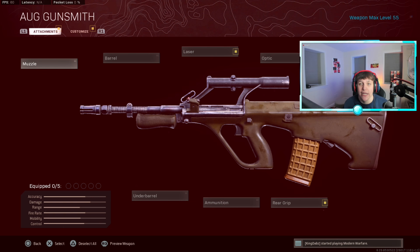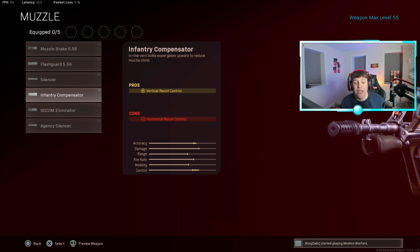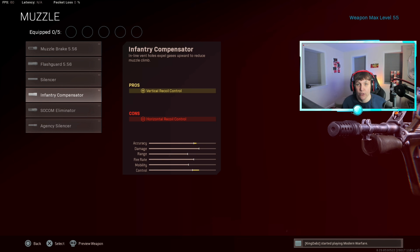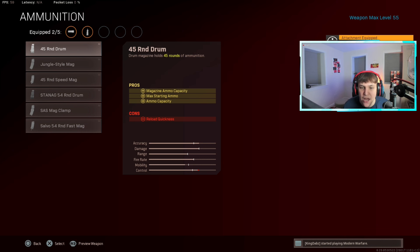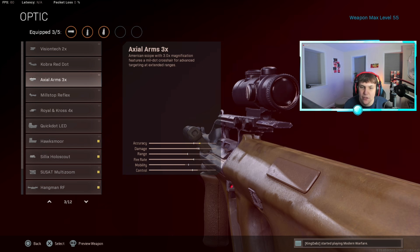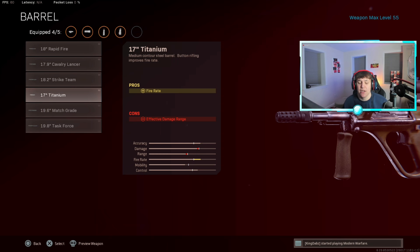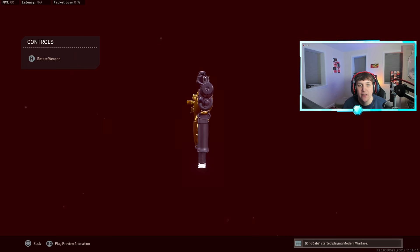For number four, we have the AUG — a gun I just started using but it's definitely one of the best in the game. For the muzzle, use the Infantry Compensator to control that vertical recoil. Even with this attachment you still have a lot of vertical recoil, so add the Field Agent Grip as well for horizontal recoil control. Run the 45-round drum mag — it's a burst gun and you'll hit your shots frequently. Use the Axe Arms 3x scope, and put on the 17-inch Titanium barrel for a big jump in fire rate.